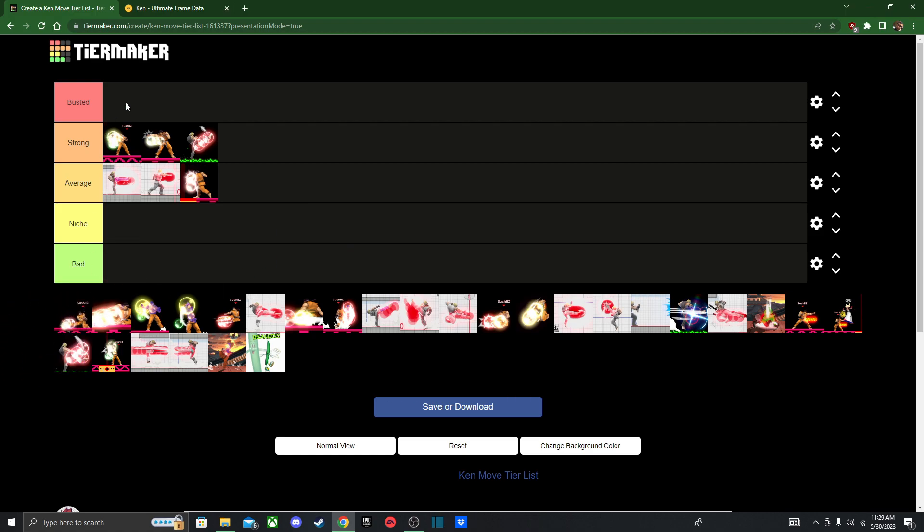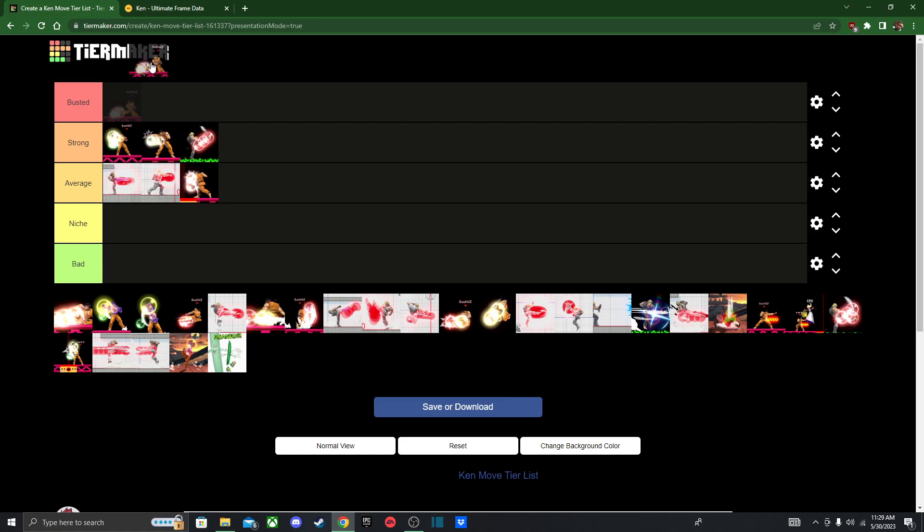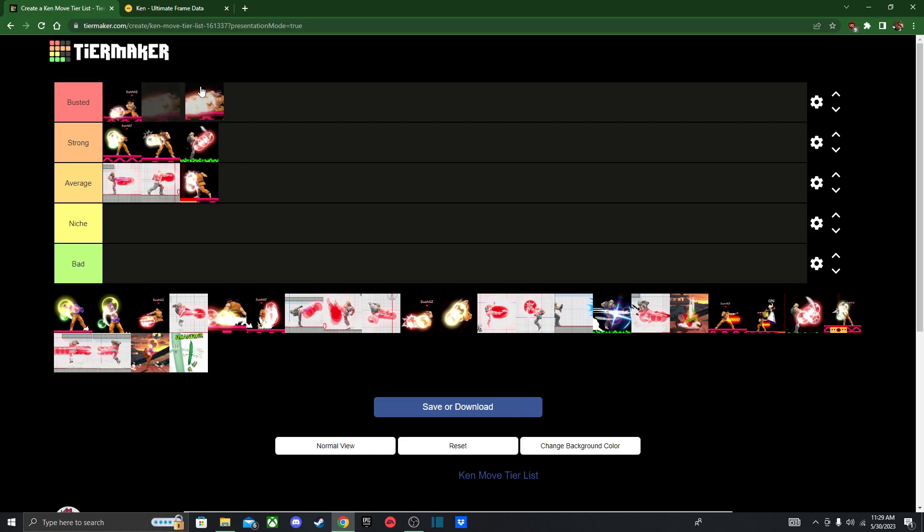If you can give a brief explanation of what these moves do in the comments below, feel free to. Down tilt and heavy down tilt are both gonna be at the top of the tier — I know I put the light one in the busted tier, so I'm gonna do that for consistency, and also because it's still a very good move since it can lead into a lot of stuff. I'm gonna put it in the busted tier.